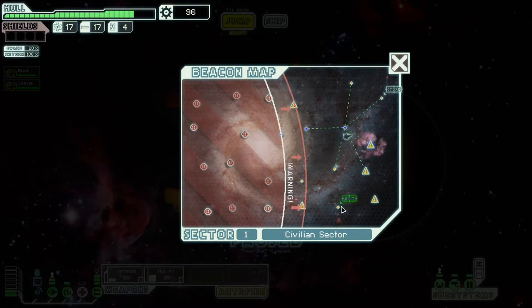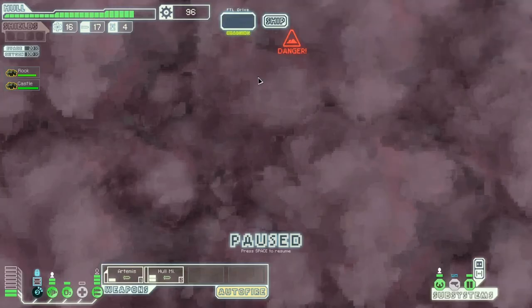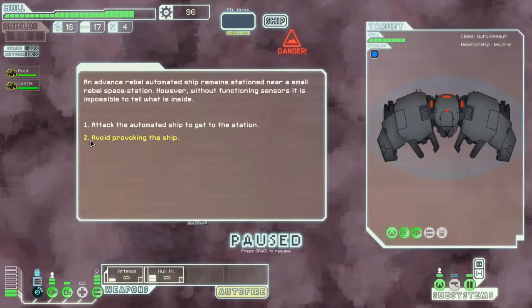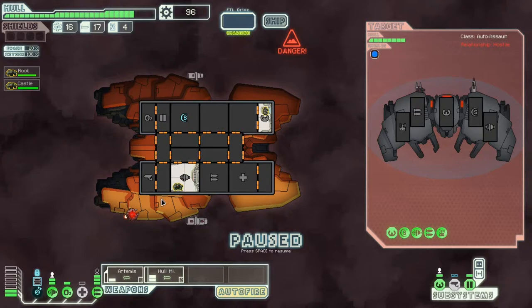I might be able to jump through quickly to slow the fleet down, but it's risky. This is looking like a bad run anyway, so I'll take a few risks. An Advanced Rebel Scout arrives near a small Rebel space station with malfunctioning sensors. Let's attack — he doesn't look too strong. Oh, I spoke too soon: he's got something powerful and I don't have shields yet. That's not good.